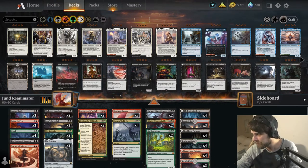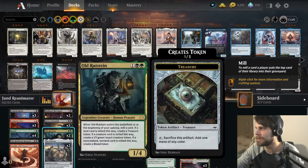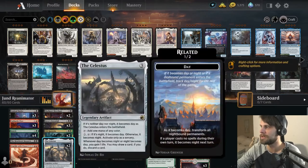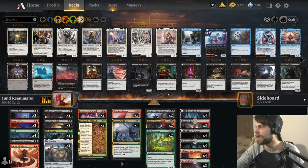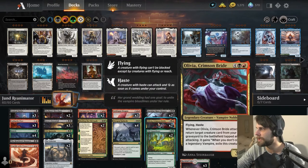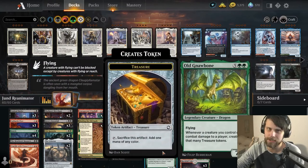It's Jund Reanimator. The way this deck works is really simple — it's self mill with a lot of things like Undead Butler, Mulch, Old Rutstein, which is one of my favorite cards, and just some other general stuff. You can discard with Celestis and Cathartic Pyre as well. Lots of really powerful discard spells that will hopefully get some of our big stuff into the graveyard. We've got Goldspan Dragon, Burning Rune Demon, Olivia — which is really the big key — and Old Gnawbone as well, which is kind of another way to win with Crackle with Power and just dealing tons of damage.